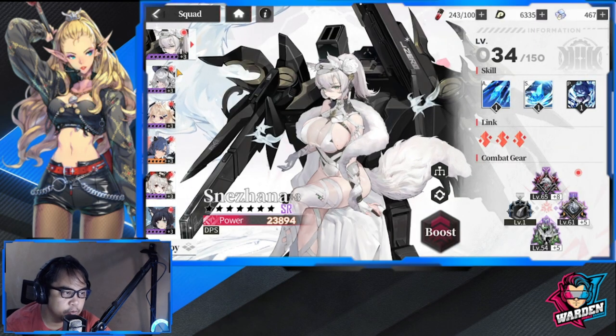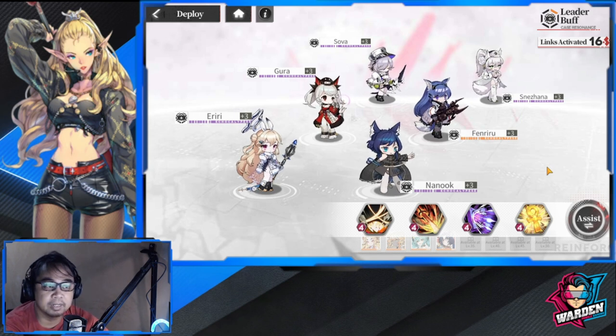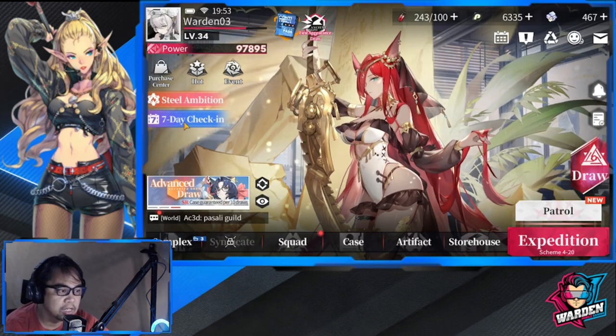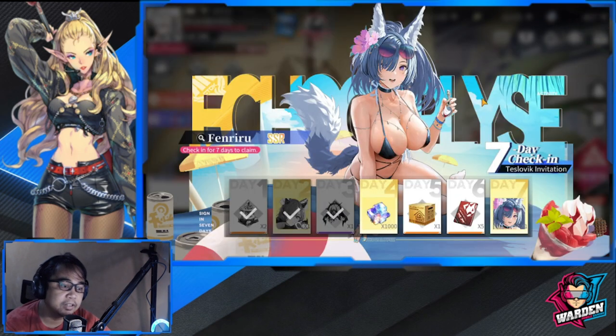That's it for fast progression! Try to use the team I mentioned — it's really helped me progress as far as I can. As you get stronger SSRs in the future, you can swap them in, but try to stay close to this lineup for now. From the seven-day check-in you'll get Fenriru, who is the core of that lineup. I hope you're progressing fast and enjoying the game. I hope to see you in future videos for Echocalypse — thank you for staying this far, take care and stay safe. This is the Warden, and I'm out!